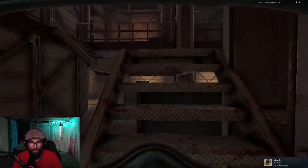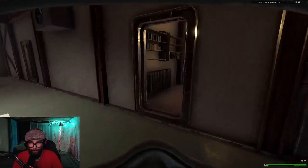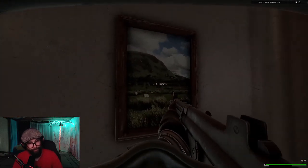There is a painting on the wall in the merchant ship. Last patch, before this newest patch, you just knocked the painting down and there was money behind it. You go up here, you go back here — this painting.